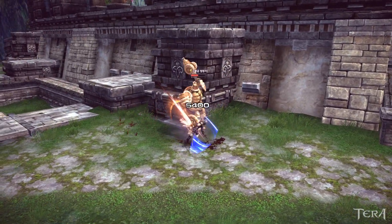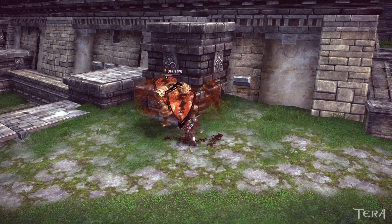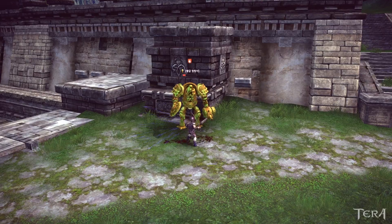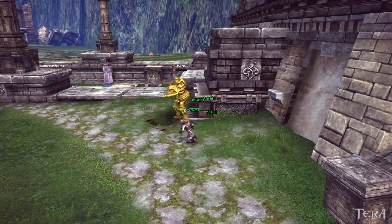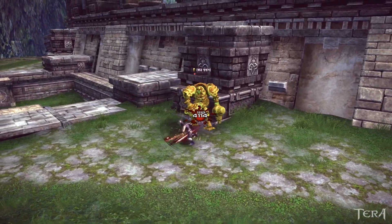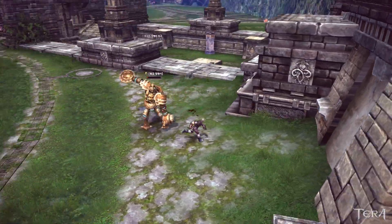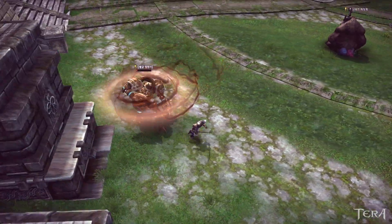In the second part of the video, I'm going to show how it does while tanking in a group setting using the worst possible threat setup. I'm not going to have any threat glyphs, no crystals, no modifiers on my weapon. Previously, using a setup like that would have made my life miserable — I would have to taunt every other move and I would still lose aggro when anyone got a decent crit.